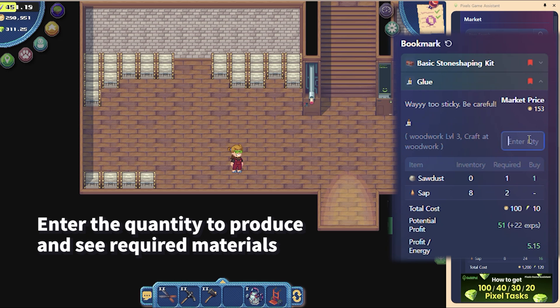When you enter the quantity you wish to produce from the list of bookmarked items, the required materials will be calculated based on the amount in your backpack.